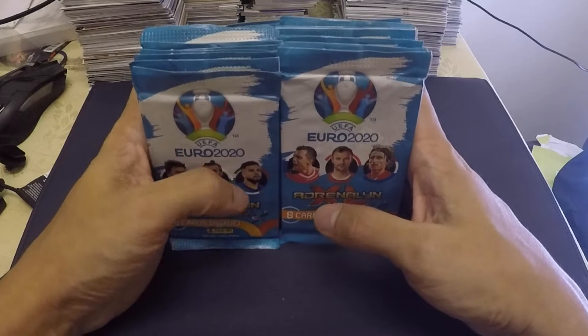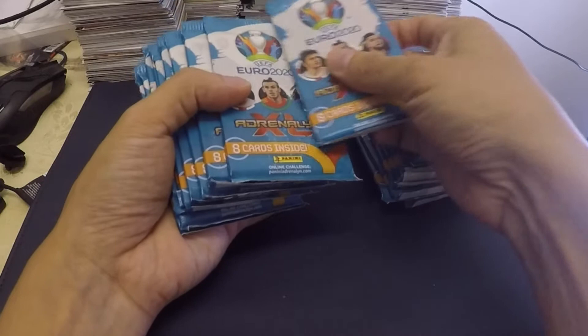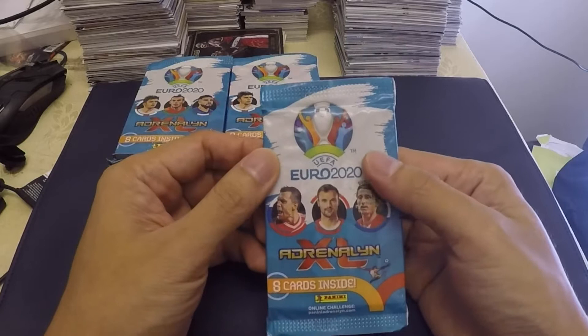The boxes are already sold out so I tried to buy some random packs. We currently have 20 of these packs: 1, 2, 3, 4, 5, 6, 7, 8, 9, 10 on the right and 10 on the left side, total of 20 packs. I'm not really expecting to get Cristiano Ronaldo or Messi, but let's start and try to open this pack.